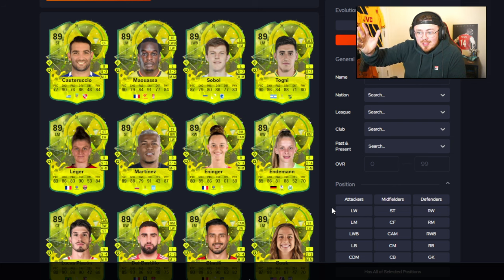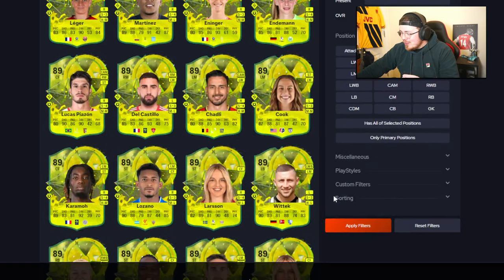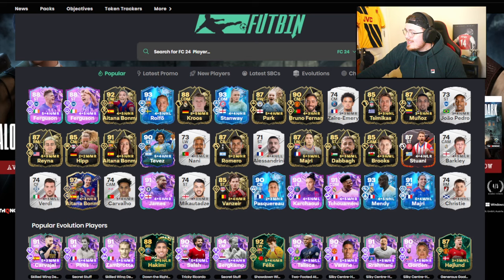It looks fun, it's a fun evo. I like the fact that we're boosting silvers — a lot of people might disagree wanting to boost cards they've already evoed, and I'm all for that too. But boosting silvers is fun, I liked Silver Stars last year. Still, maybe a little more juice? The power curve is progressing so much — can we have a little sprinkle more on top of what's already being offered? Which is already amazing — I'm a fan of what you're putting down EA, but a little bit more would be fantastic.